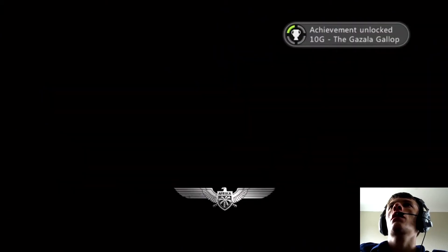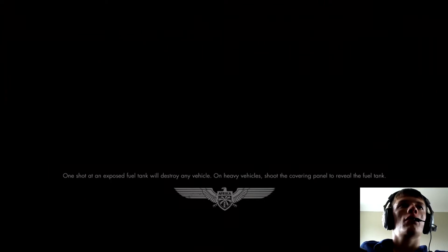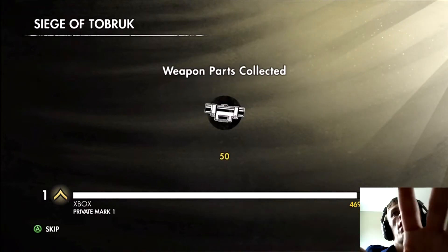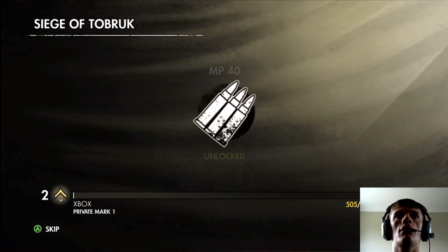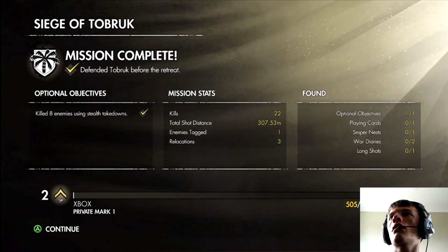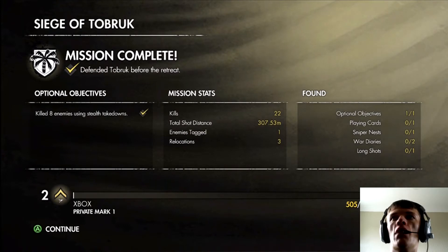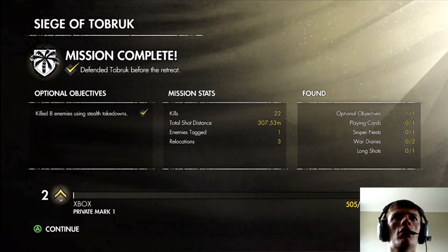We've unlocked our first achievement — the Gazelle Gallop. Just to let you guys know what's happening — this is our experience screen. I've unlocked an MP40, dynamite, a weapon part, and flint and steel. We've done our optional objective, but I didn't find a playing card, didn't go to a sniper nest, didn't find two war diaries, and didn't get a long shot.